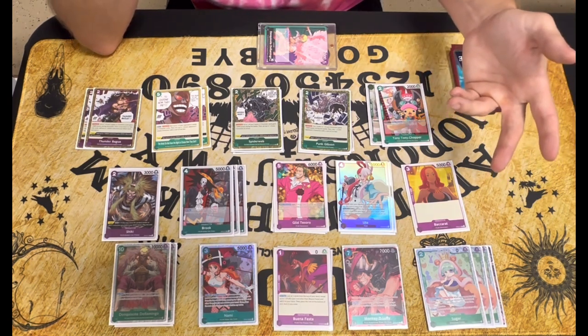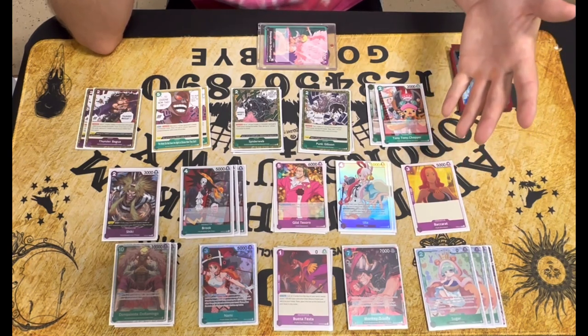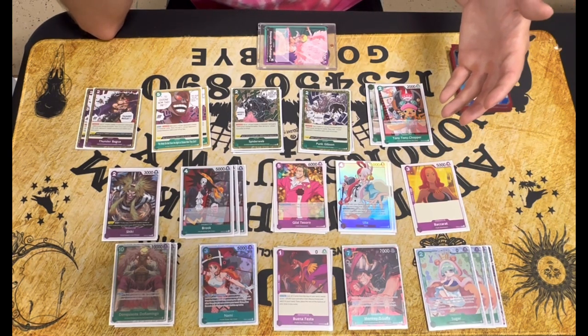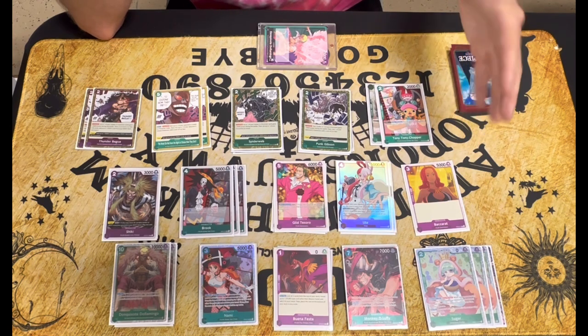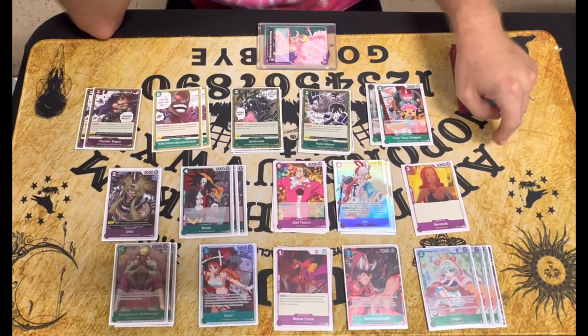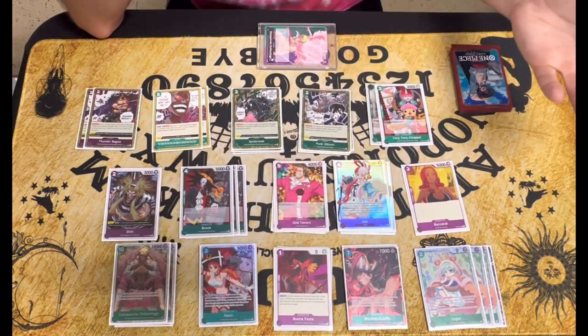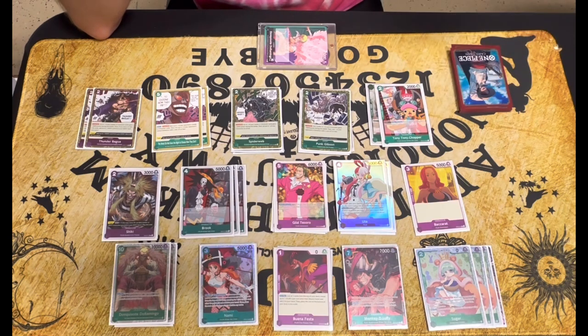My championship match was against Big Mom. I also played a Katakuri and another Big Mom, and then a Queen. Queen swung at me around turn six trying to get an Uta off the board that I had rested, which let me play Doflamingo and keep their leader rested so they couldn't use their leader ability. That match ended quickly after that.